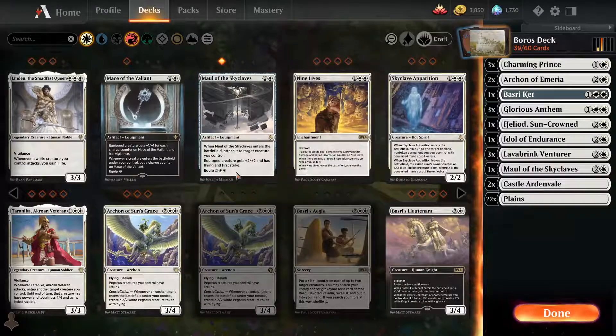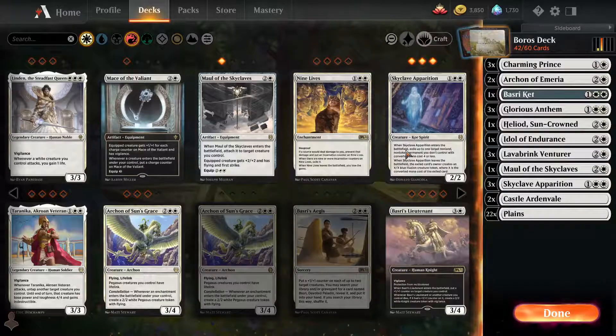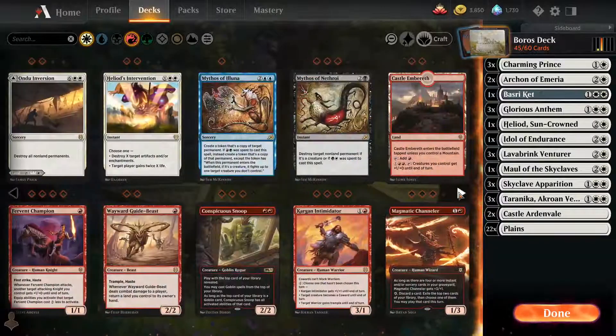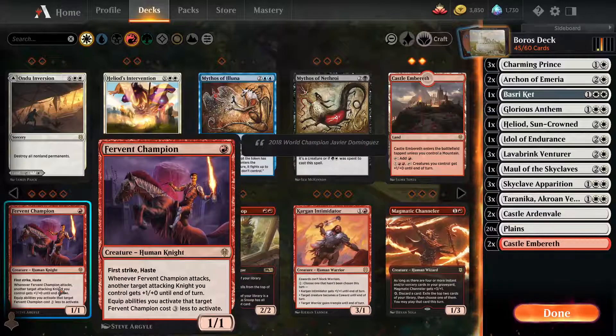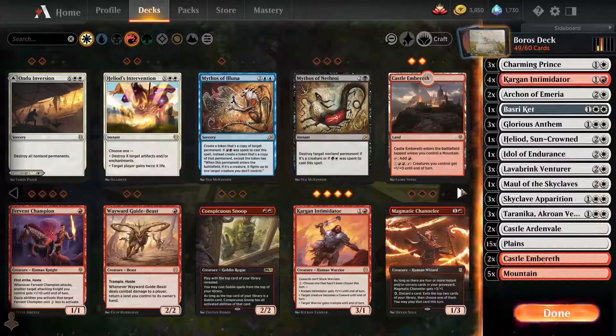We have one Skyclave Apparition. Skyclave Apparition — yes, we do want to kill stuff somehow. Tara and Nika is also good. We don't need any four-mana cards, so let's pass everything and go to red. We don't need this... but this guy is really awesome and we really like him a lot.